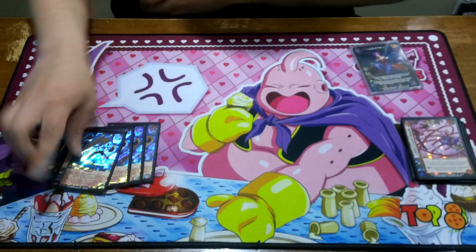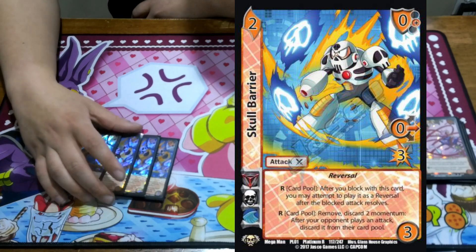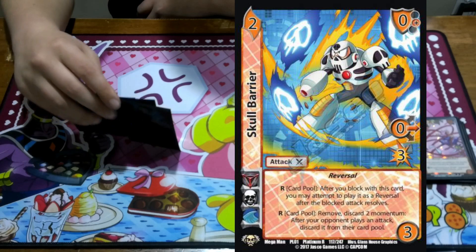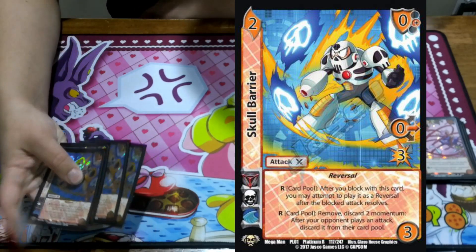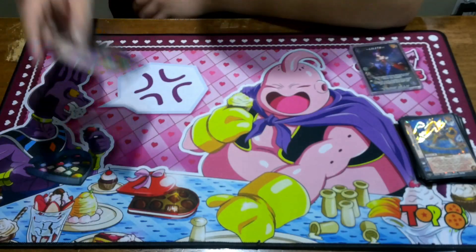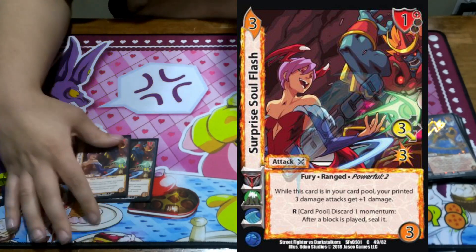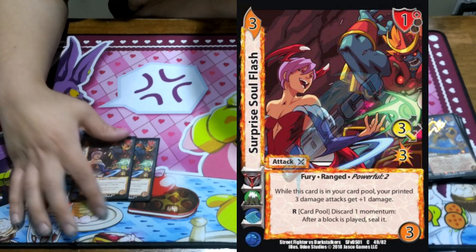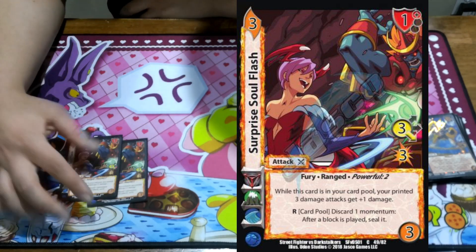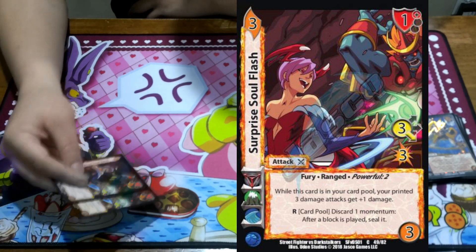We're playing 4 Skull Barrier. It's a 0-3, block reversal on itself, and you can discard 2 momentum to just get rid of an attack. It's a 1 for 4 with Lilith on reversal. The main idea was just to get rid of my opponent's attacks. We're playing 2 Surprise Soul Flash to give plus 1 to damage if we blocked on the highs on our reversals. It has powerful 2 so we can get rid of things — it's a low attack, and on offense we can discard momentum to stop things like Prepare to Fight. We can just seal blocks.